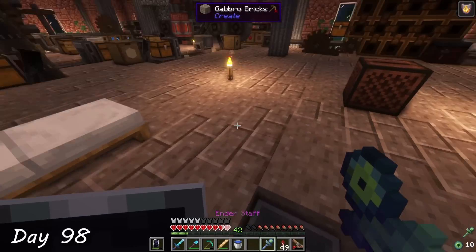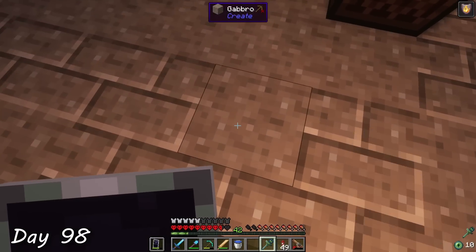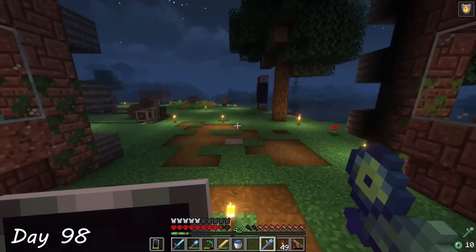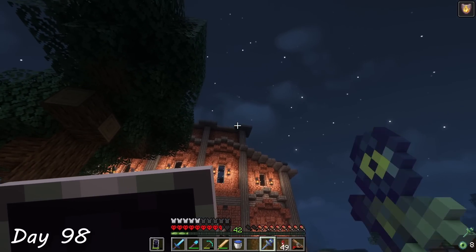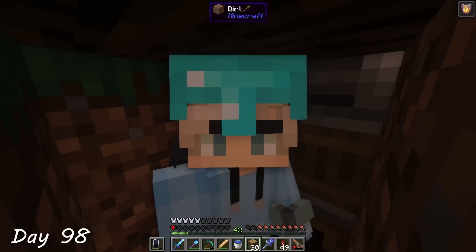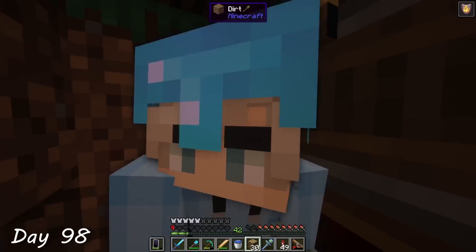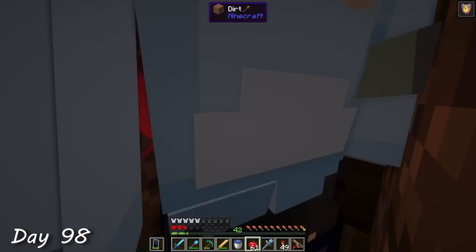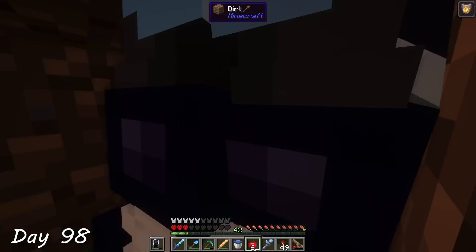Another piece of loot I had found on my travels was an ender staff, which uses ender pearls in the player's inventory to let you teleport around. Naturally, I had to try it out — what could possibly go wrong? Yeah, well, that was almost 25 hours of footage down the drain. Thankfully, I had some food to heal up with, but I am for sure not using that staff ever again. Once I was fully recovered, I took a fly around the factory to see it from up high, and honestly I was quite happy with the progress I had made over the past 98 days.